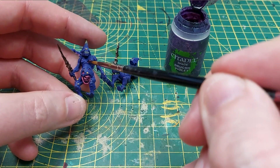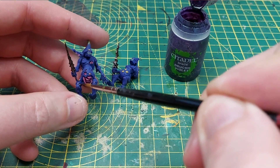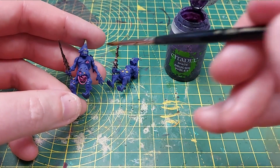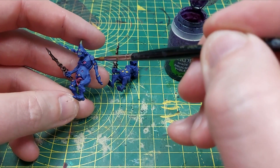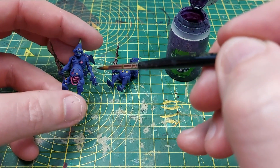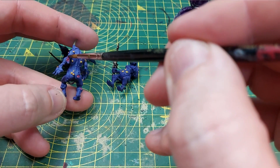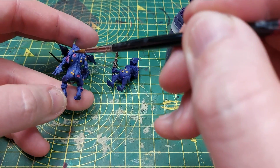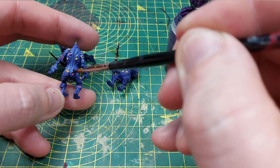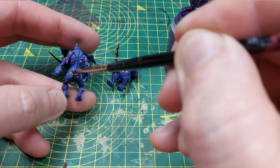Then we're going to use a drukey violet wash and cover all of the pink as well as the yellow. It really helps dull down the yellow, and I feel the recess shading between the yellow and purple using drukey violet really makes it stand out and pop. And of course it's the perfect color to shade all of those intestines and fleshy bits with as well.